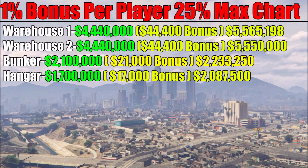You can make some pretty good money with this. For the hangar it was double money, selling for $1,700,000 — that's a $17,000 bonus per player — and we got $2,087,500 back. We made a $387,000 bonus just by selling in that populated lobby. And remember, if somebody's going after your stuff, just find a new session or close your application. If somebody goes after you, just leave the session — you lose a little bit but you still keep most of it.